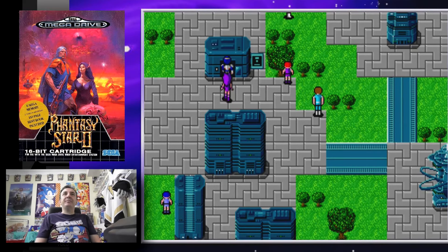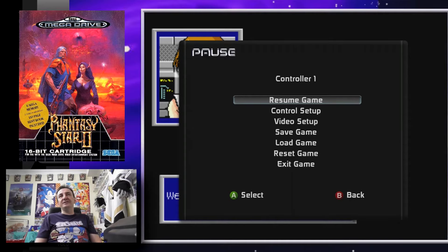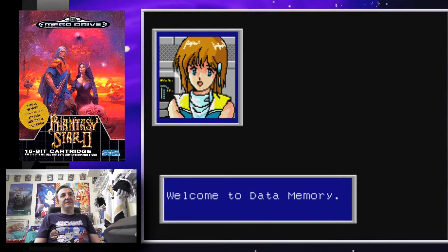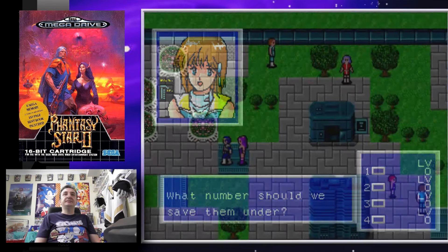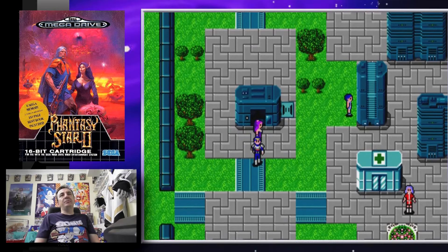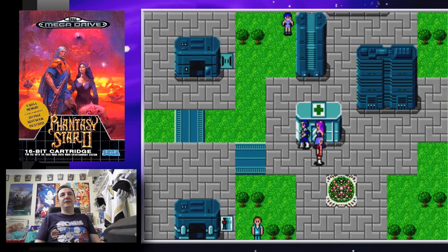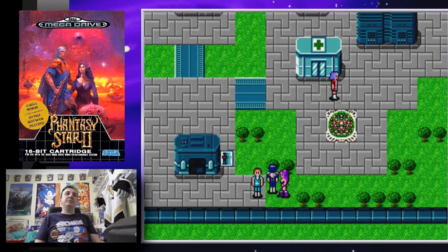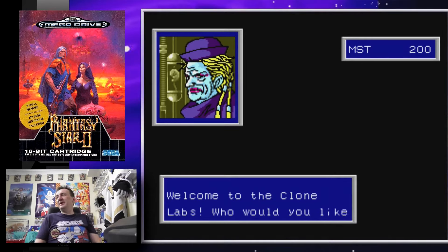These are your save points — we don't need to worry about those because we've got the Xbox 360 to save, but back in the day you had to save manually. It tells you how many points you need to level up, which was pretty cool. This was one of the first games I got to play with battery backup. You've got teleport points to transport between cities you've already discovered, hospitals to recover health points, and clone labs — when a party member dies you can resuscitate them, though you're really making clones of them, which isn't quite the same thing.